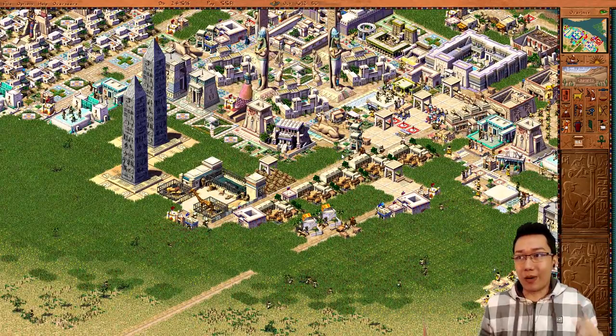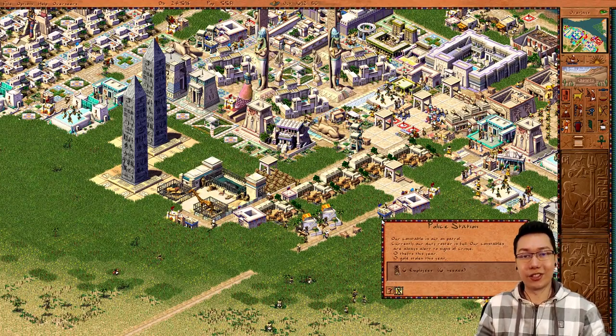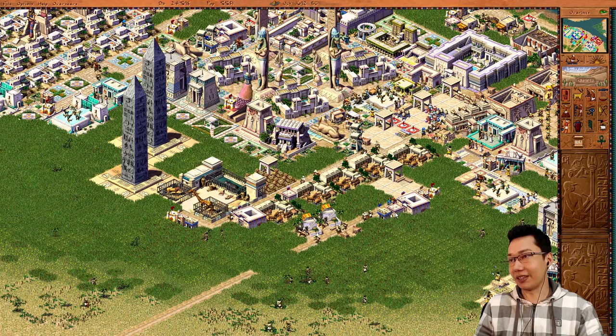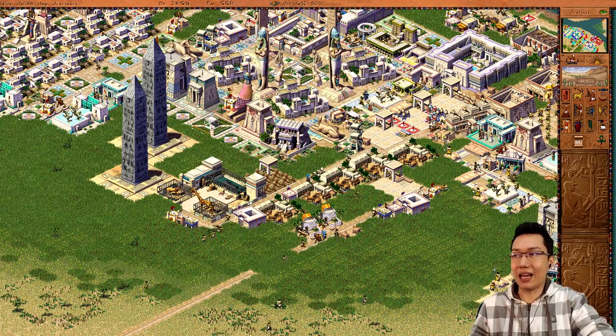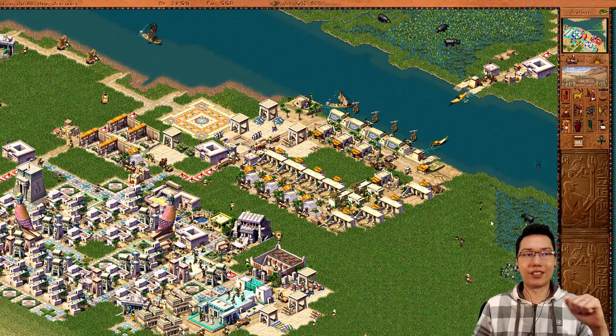Because wherever you put houses you have to put health facilities and a police station to make sure no thieves show up. You can see these two houses here have a physician and an apothecary. That is point number nine — disease, malaria, plague, and the health systems, including not needing apothecaries on maps which do not have marshland.